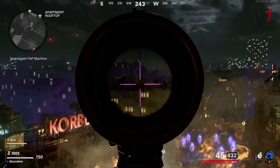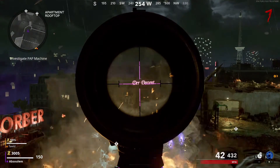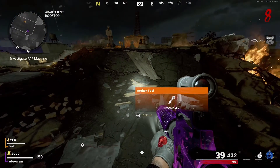For the fourth target, it's going to be in the top windows right here — the three yellow windows right there, it's kind of tough to see. And then the last one is in between the 'dirt' and the 'Dozent' words on that building. Just shoot that right there and then it'll spawn an ether tool on the ground right here.